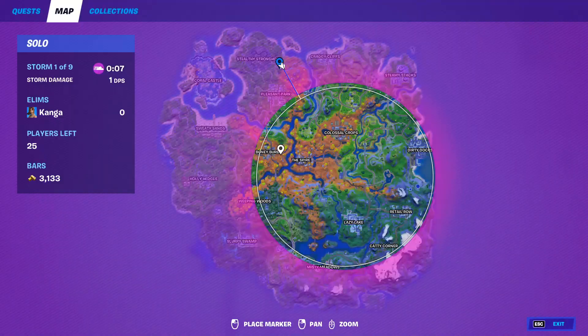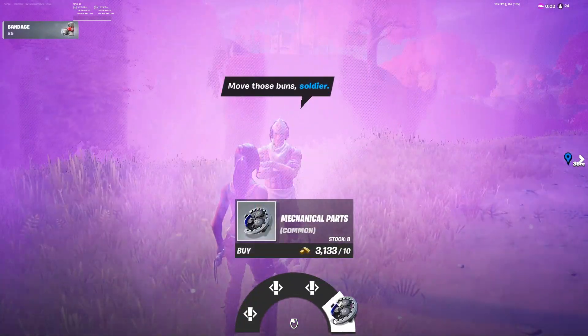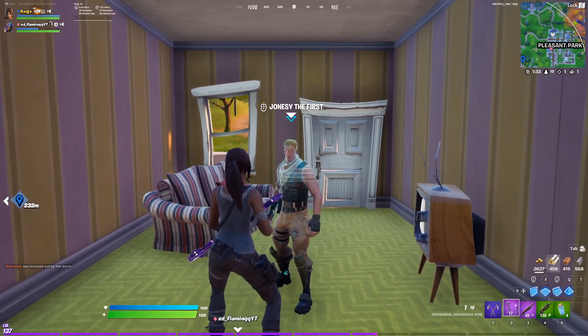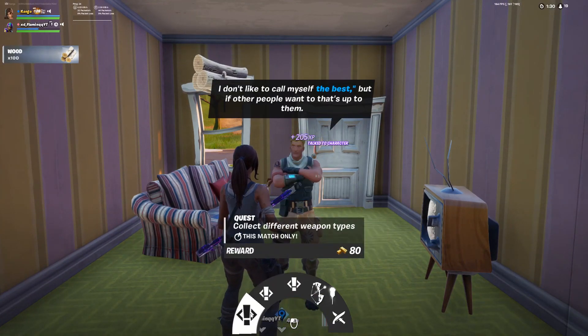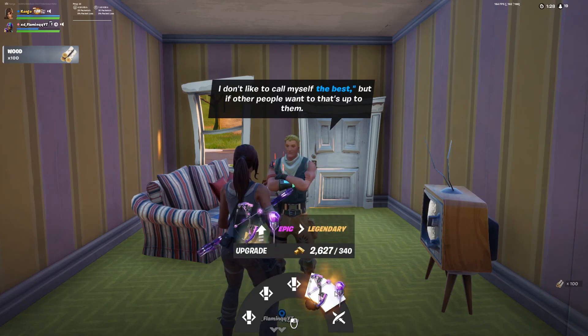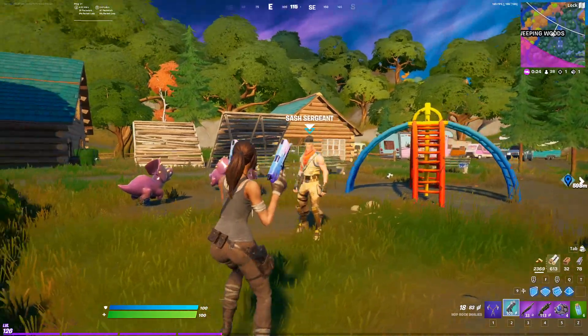NPC number 36 is the Guerrilla Sergeant. You can find him here on the map. From him, you can get three different quests and you can also buy mechanical parts. NPC number 37 is Jonesy the First. You can find him here in Pleasant Park. From him, you can get three different quests, you can upgrade weapons, and you can also challenge him for a Primal Rifle.